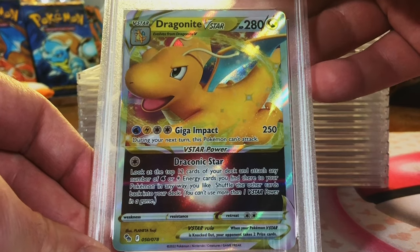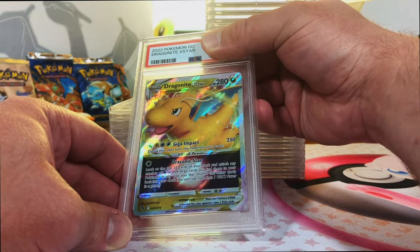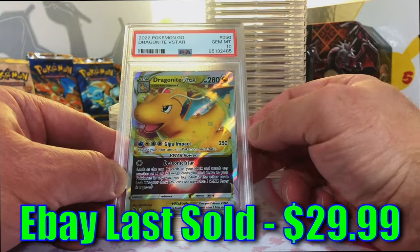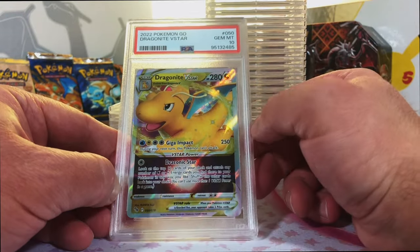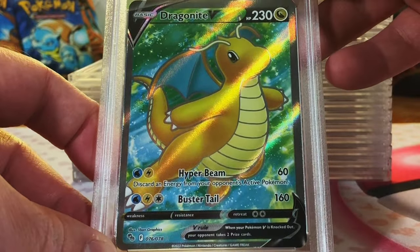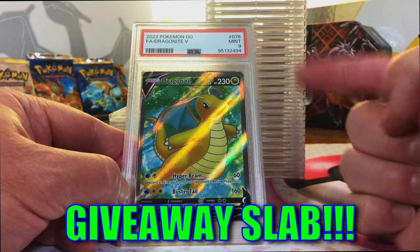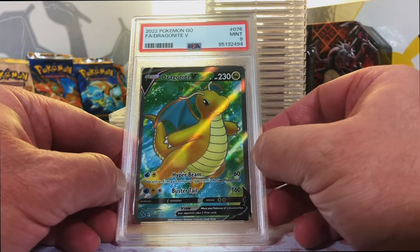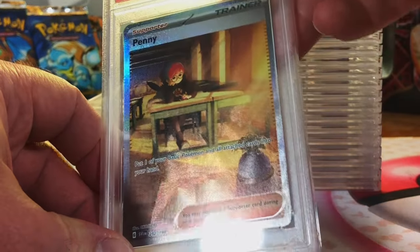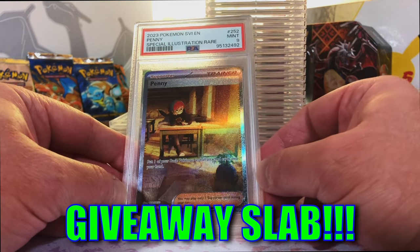Dragonite V-Star from Pokemon Go - a set with some amazing Dragonites. There is no reason why this shouldn't be a 10. Gem Mint 10, excellent. Love my Pokemon Go Dragonites. Dragonite V Full Art from Pokemon Go. I'm thinking this is an 8. Mint 9 - I love it when I'm wrong and it goes up. Love this Dragonite. Penny Special Illustration Rare from Scarlet and Violet. I'm thinking a 10. Mint 9 - still a great grade, we'll take it.